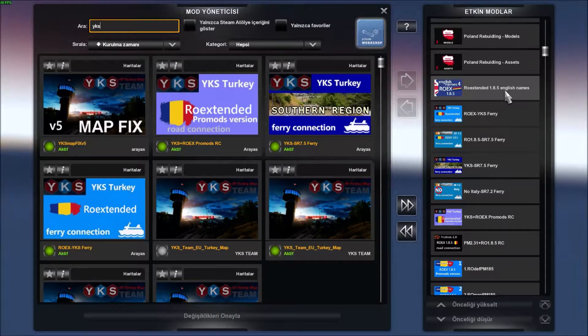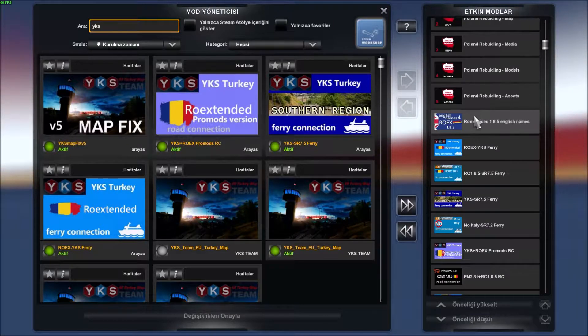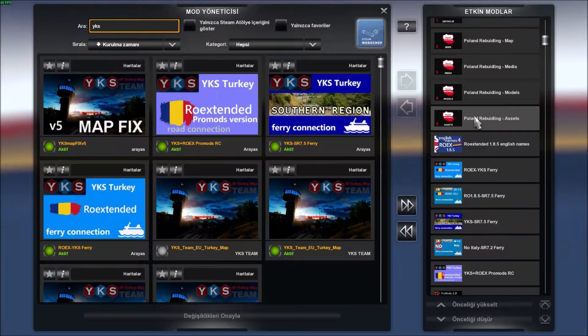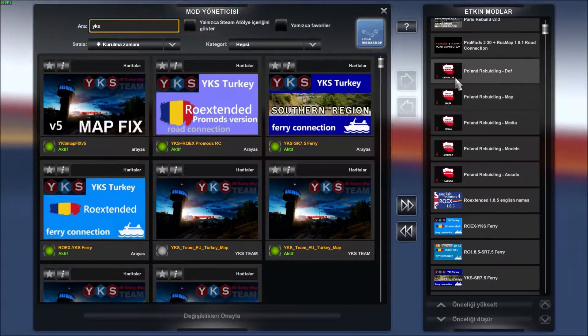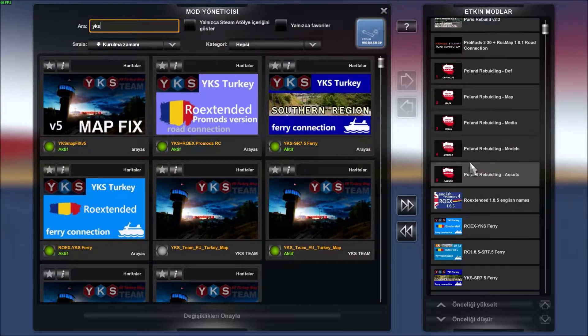Bu da Türkiye ile Romanya arasındaki feribot bağlantılarını sağlıyor. Ve burada da gördüğünüz gibi İngilizce dosyası var. Bu Ukrayna gibi Karadeniz'in kuzeyinde yer alan bölgelerde Kiril alfabesi ile yazılmış dosyaların İngilizce hatlarını ekliyor arkadaşlar.